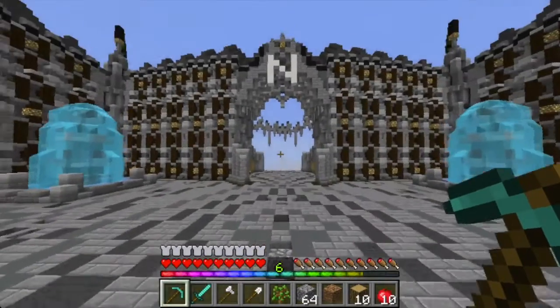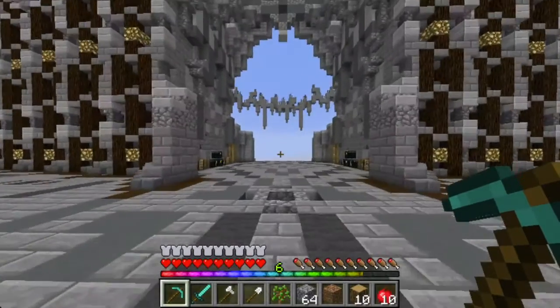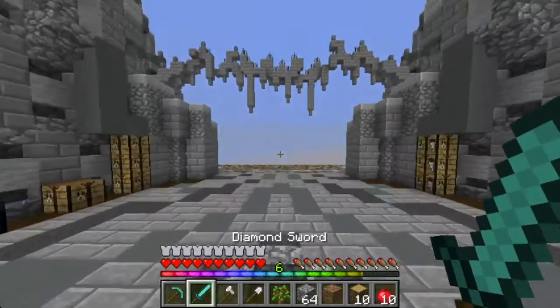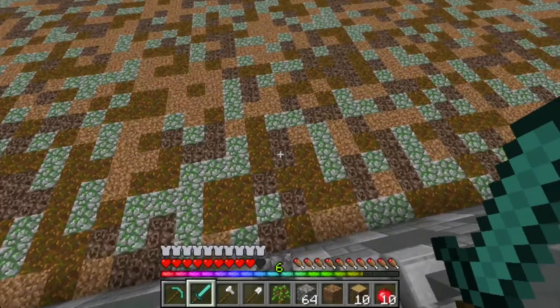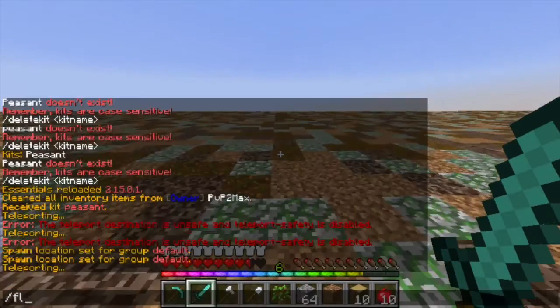So we're going to pick a direction. We're picking north, I guess — we're going to run out through the war zone. We want to make sure we're ready. No one else is on the server but us, so we really don't have to worry too much. We're going to get our slash fly ready.